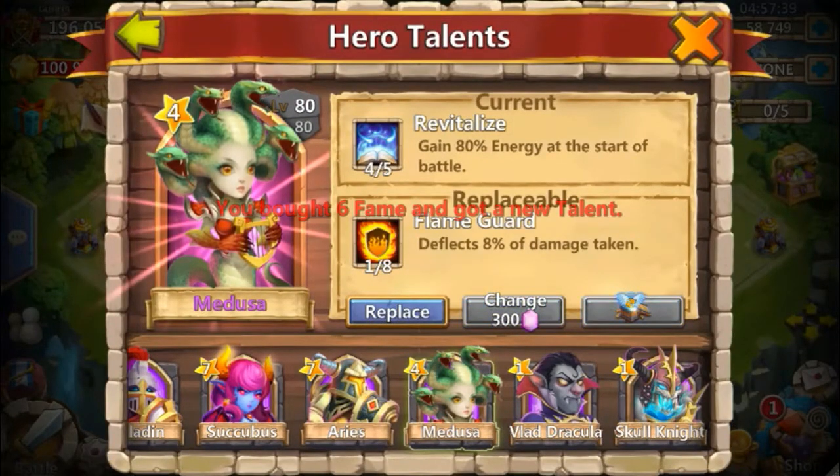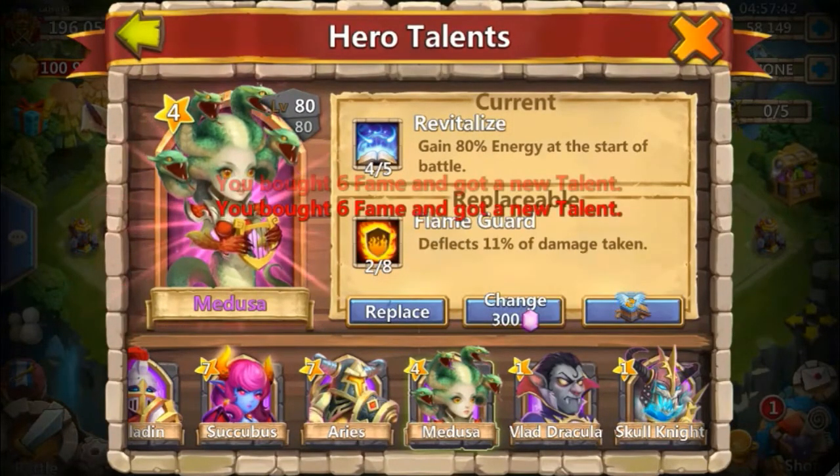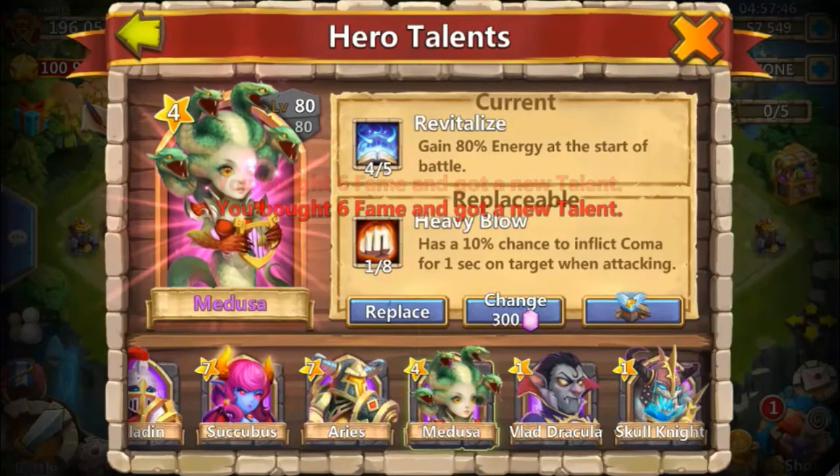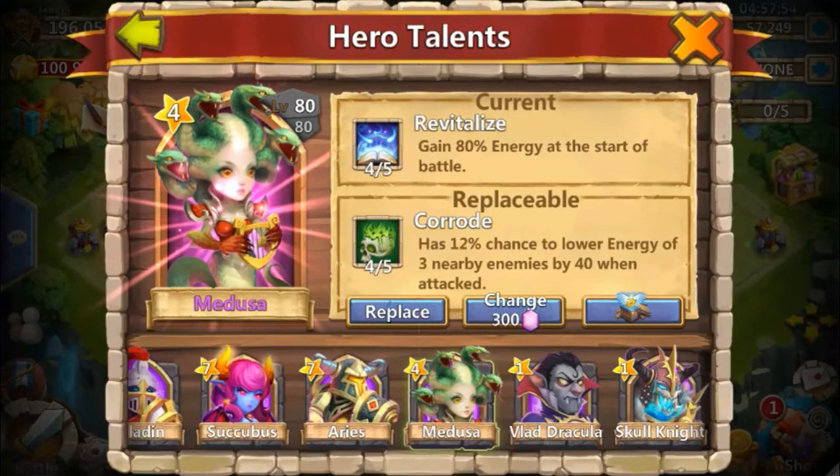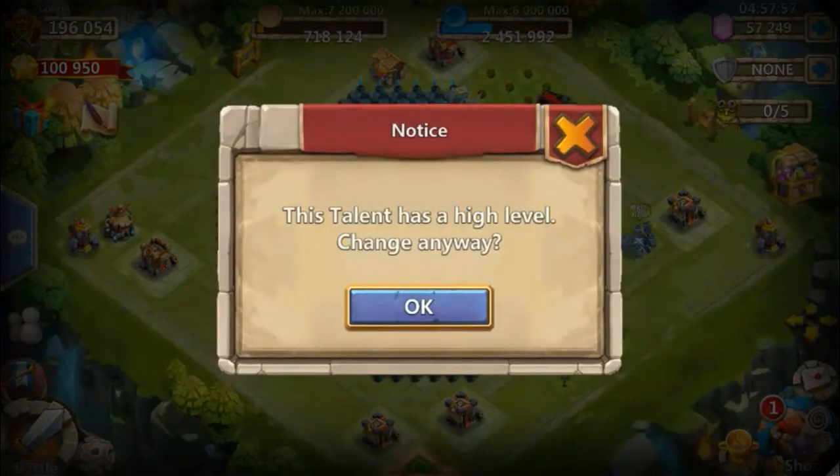And we have a couple more gems to roll. So we have Flame Guard, another Flame Guard. And I'm going to do two more rolls. 4 of 5 Corrode - that's the most raw talent in this video. And we have the last one, and it's going to be 3 Avaid Scorch.